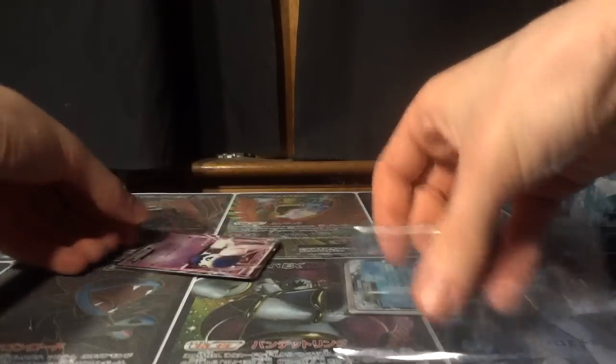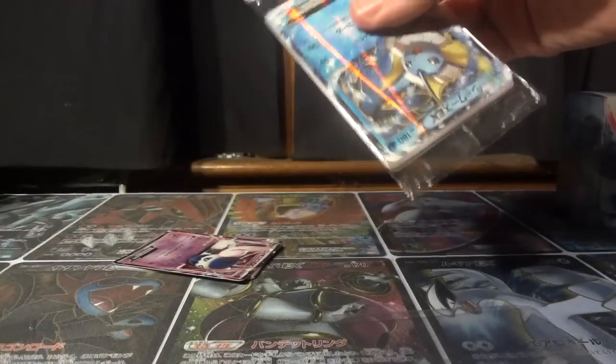So we're gonna move those packs to the side, cut open the plastic wrap, slide out our new EX promos and assorted cards, and get to work showing you some new Eevee evolution magic.